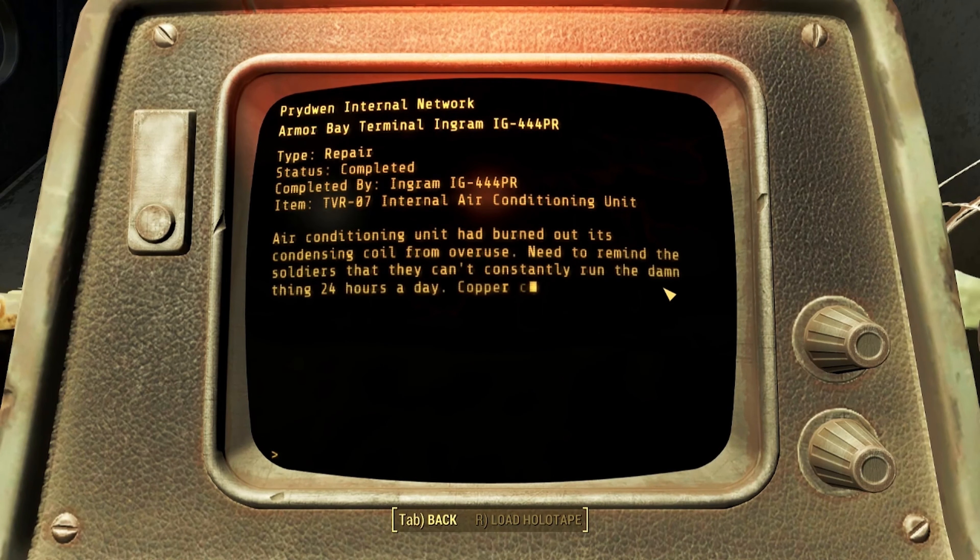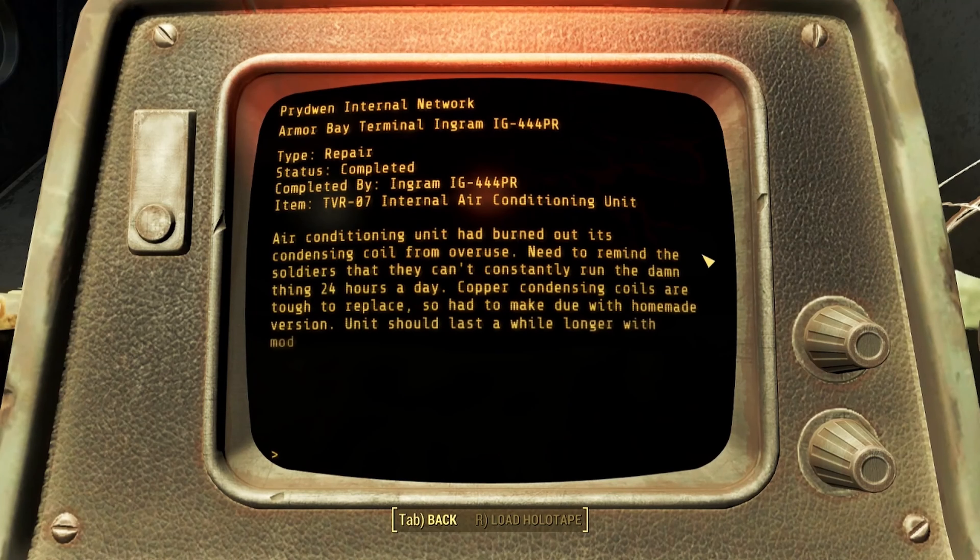Type: Repair Completed. Internal Air Conditioning Unit. The air conditioning unit had burned out its condensing coil from overuse. Need to remind the soldiers that they can't constantly run the damn thing 24 hours a day. Copper condensing coils are tough to replace, so had to make do with a homemade version. Unit should last a while longer with moderate use.